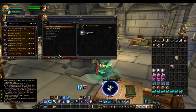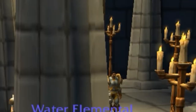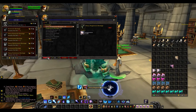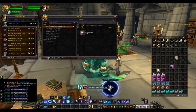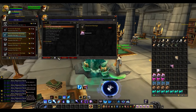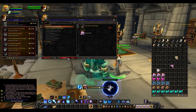Once you've reached 210, head back to your trainer and learn Artisan First Aid. Next you'll be creating 30 Mageweave Bandages — this will take 30 Mageweave Cloth. After you've reached 240, go from 240 to 260 making 10 Heavy Mageweave Bandages, which will take 20 Mageweave Cloth. After this you'll be level 260 — go back to your trainer and learn Runecloth Bandages.